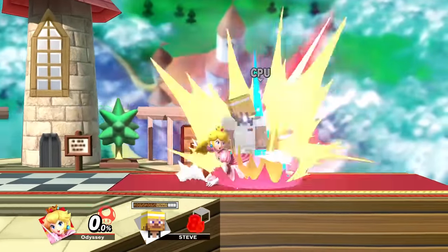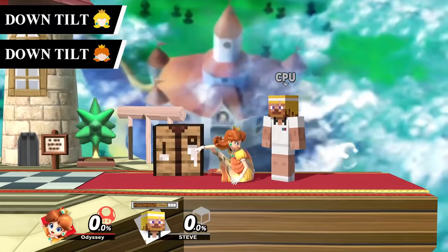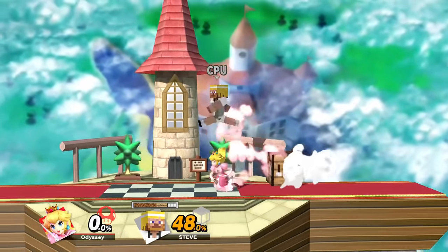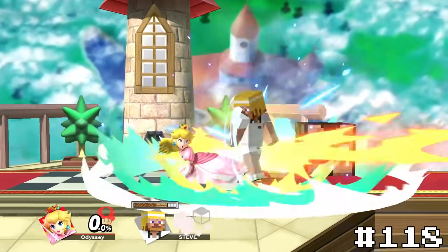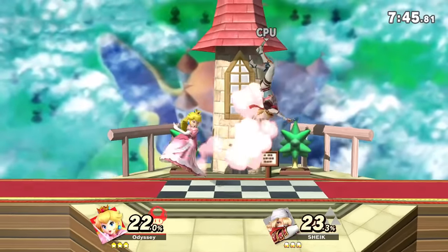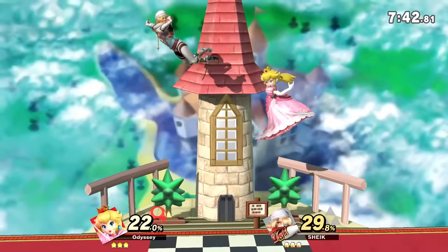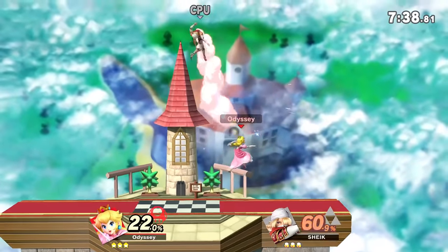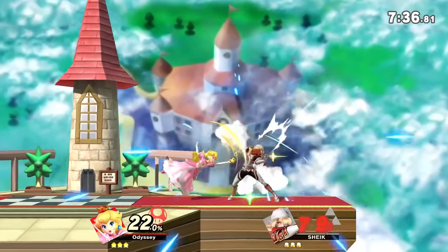The other two that only hit grounded opponents are Peach and Daisy's down tilt. I like this one better than Samus's because it's more fun to use on the ground and this makes sense to not spike. So Peach's down tilt will take 118 and Daisy's will take 117. I was considering not including these four since they don't really work like the other spikes, but I didn't want comments saying I forgot them — and 120 spikes is a way nicer looking number than 116.